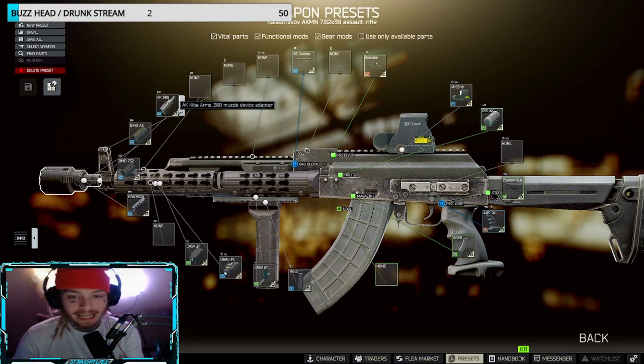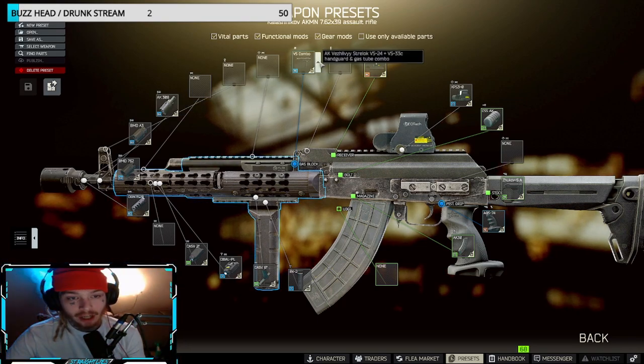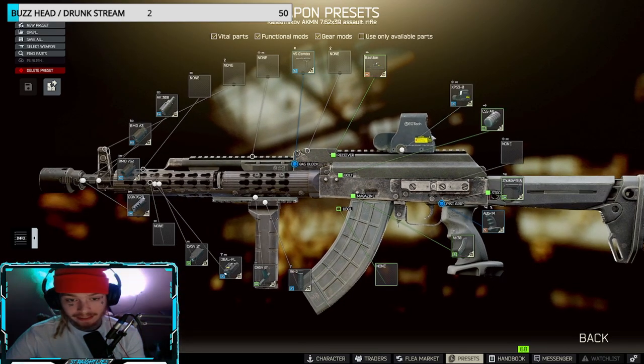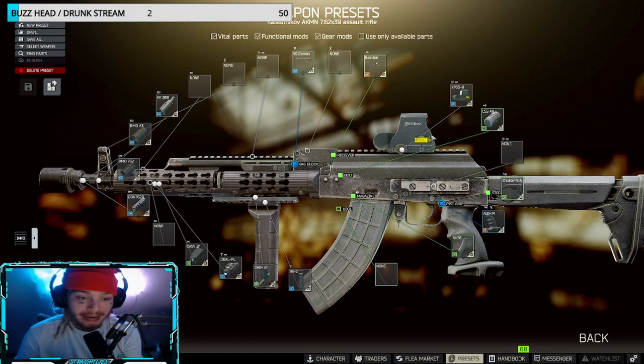I normally like to run suppressed guns, but on Labs lately I've just been absolutely tearing through people with this build. We're running it with the VS combo as well as the Bastion top with the EOtech sight. As I said in my other videos, if you guys like running sights like Voodoos or the Burris, you're more than welcome to switch out the EOtech — it will still keep amazing recoil and get the job done.